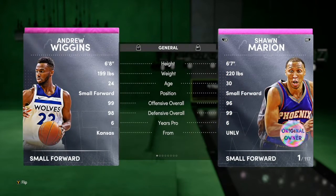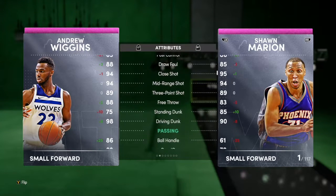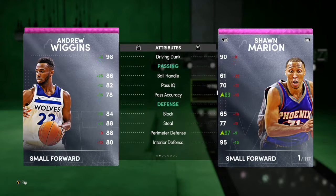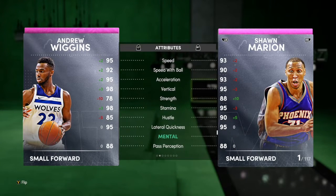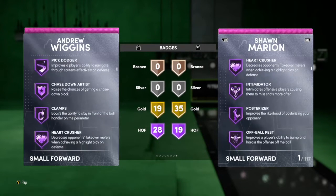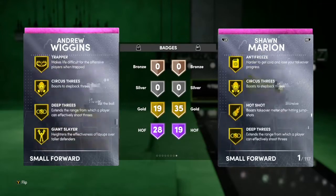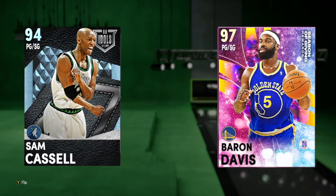Next up, Pink Diamond Andrew Wiggins — 6'8, 99 offense, 98 defense, from the Timberwolves. Comparing him to Shawn Marion: he has 88 draw foul, 94 mid-range, 94 three-ball, 98 driving dunk which is crazy, can speed boost, pretty solid defense, and crazy speed. He has 28 Hall of Fame badges with 19 gold — Hall of Fame clamps, downhill, quick first step — and gold deep threes, but no diamond badge.